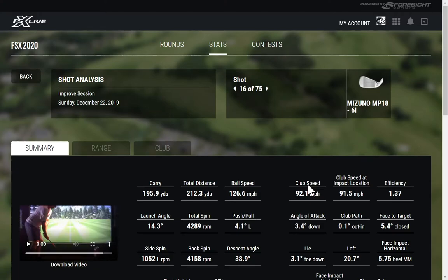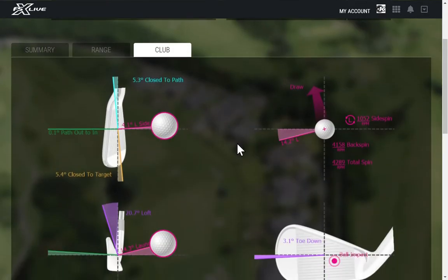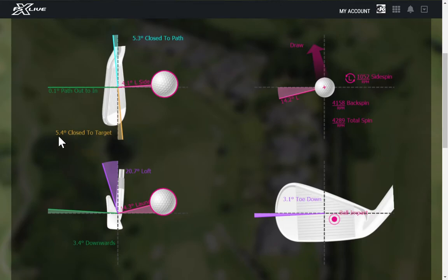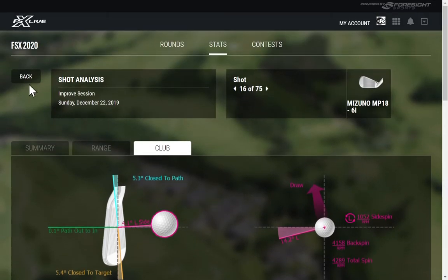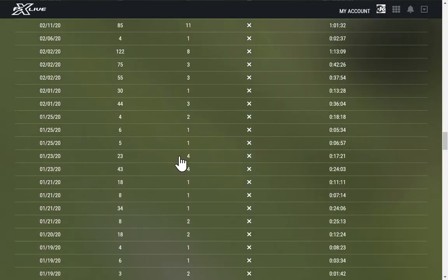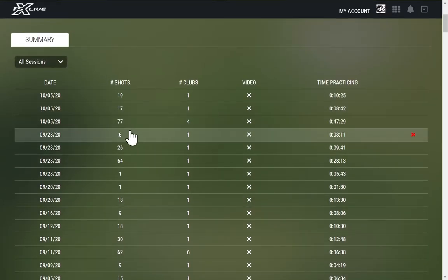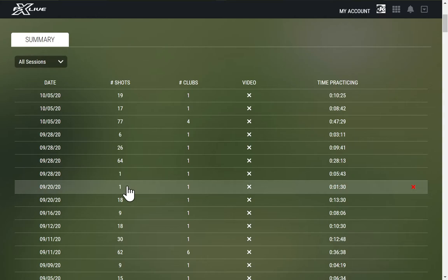Going into the shot analysis, I can see the range for that shot — I hit a bit of a pull duck hook. The club data shows a 5.4-degree closed club face to target, path was pretty neutral, toe down a little bit, resulting in a big draw. It gives you launch angle, angle of attack, and more. Every single practice shot from the beginning of time is logged once you're signed into your FSX Live account. Your GC Quad just needs to be connected to the internet — it automatically tracks and saves everything, no uploads required.